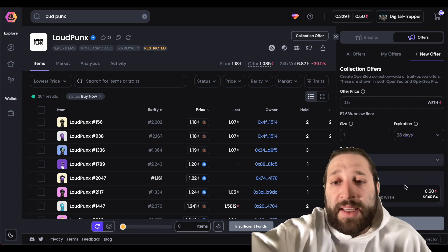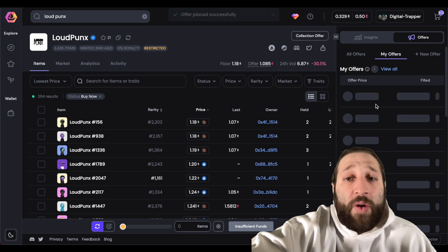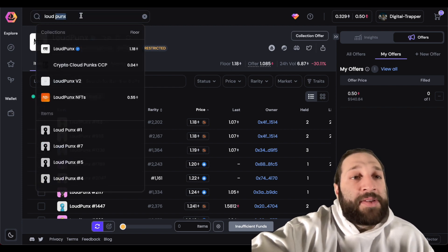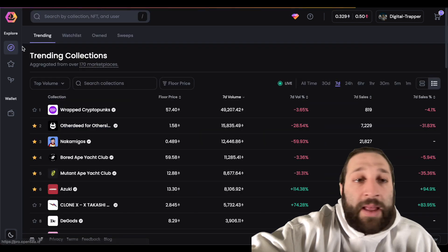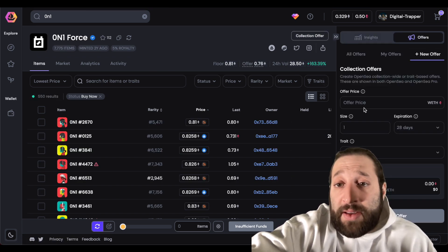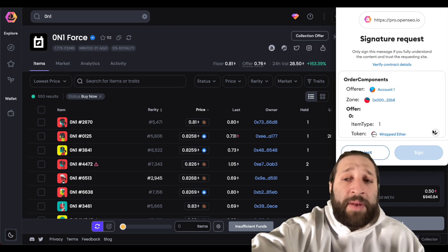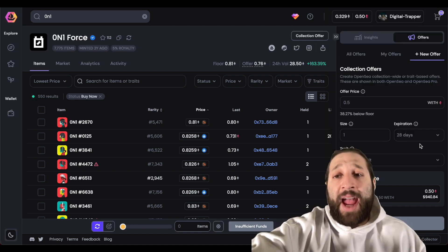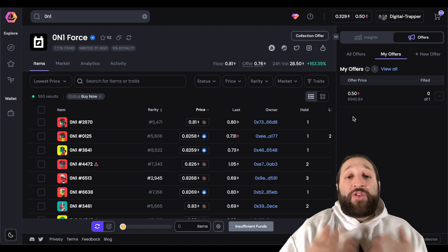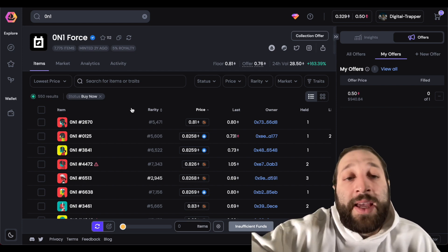The beautiful thing about bidding with wrapped ETH is you can put multiple bids and when one hits it uses that ETH. If we go to another great collection — Zero and One — it has a floor of 0.81 ETH, so I'll do a 0.5 bid there as well. I'm using the same wrapped ETH for multiple bids — whichever floor drops down to 0.5 first, I get that bid accepted.